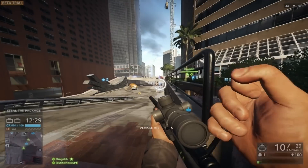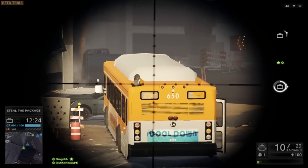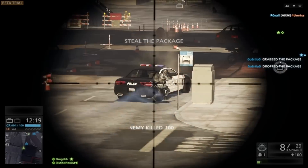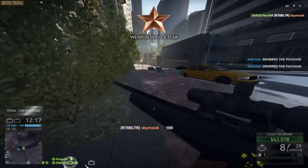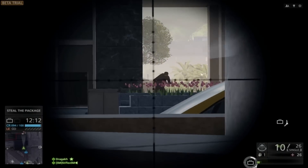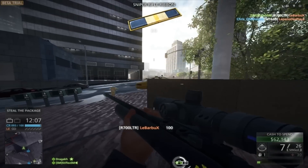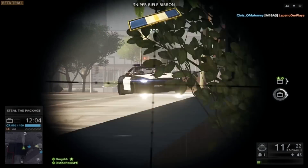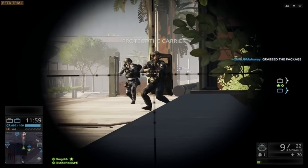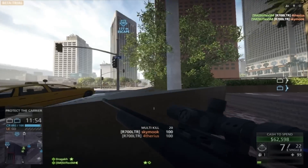As you saw earlier, when you get a headshot the hit marker turns red, which is a really cool feature — you know when you actually got the headshot and you know it's a guaranteed kill. The game pace is so quick, it's going for a bit more of a Call of Duty look. You don't really know if you killed the guy when you shot him, but with that red indicator, it's just an awesome confirmation that you did. It's a really great feature — with any gun, you just know when you killed him.